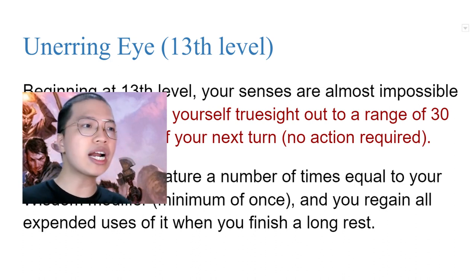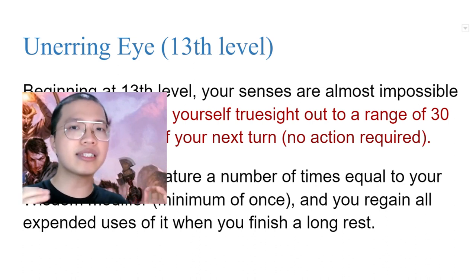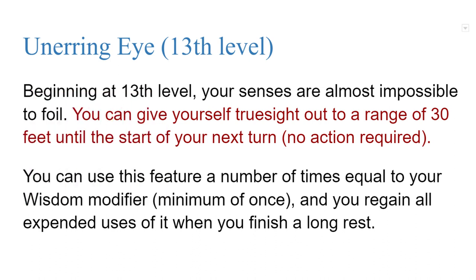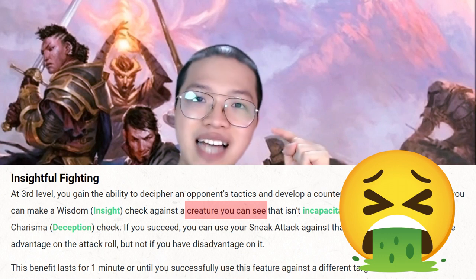It requires the Inquisitive Rogue to run into the thick of combat due to the ability's short 30-foot range. Usually a Rogue has tactical advantage from staying at range with a ranged weapon, but at least this new ability gives the Inquisitive Rogue a chance to deal with invisible creatures. They have until the start of their next turn to attack it and deal massive damage, like Rogues always do — which will force that creature to make a concentration saving throw for their invisibility. Maybe they'll even use the buffed Insightful Fighting feature on that invisible creature to assert dominance.